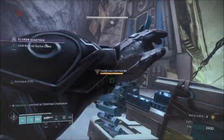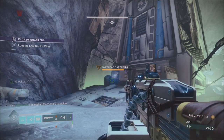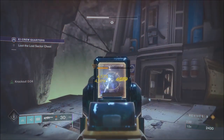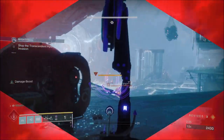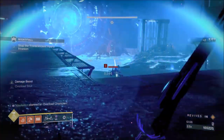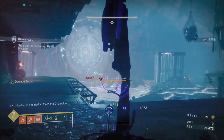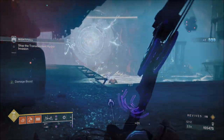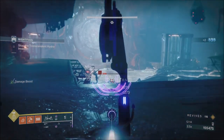Masters will have 12 Barrier and 14 Overload with 3 Solar and 8 Arc Shields. Your adept Nightfall modifiers will be Scorched Earth — enemies throw grenades significantly more often — and Acute Void Burn: plus 25% Void Damage dealt and 50% Void Damage received.